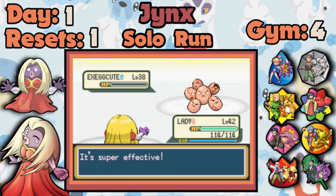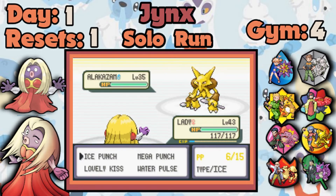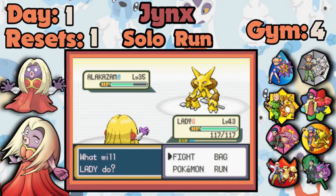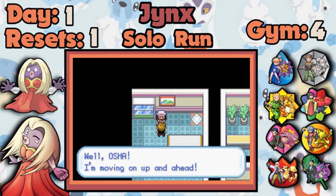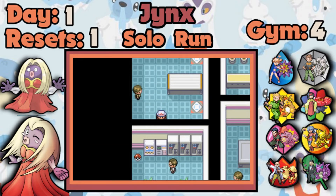Alakazam could prove threatening, but it doesn't have a serious attacking move going forward after two turns, and I get a crit — GG. Now I'm going to the Giovanni fight because it's going super easy. Let's get the Lapras and get out of here.